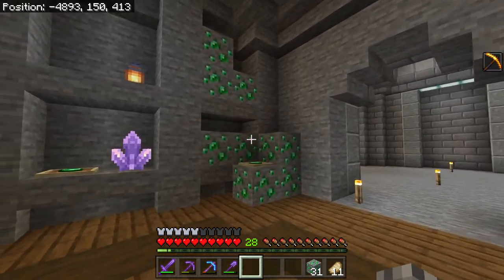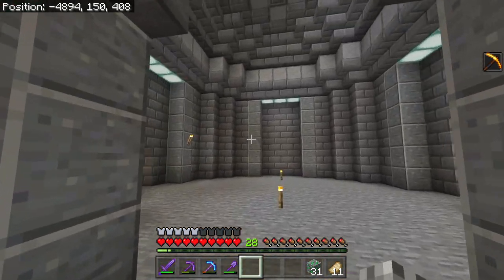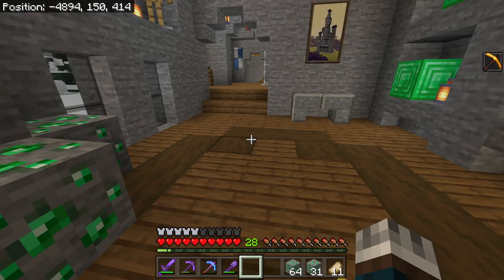We didn't find amethyst here, but we're finding all this emerald, that's for sure. So this is what I've been working on, this little room here, and I also have this room. This is going to be where I'm going to have the giant pile of emerald, which I probably shouldn't do in this form, so I need to go break it down. Yeah, that's how much I have.